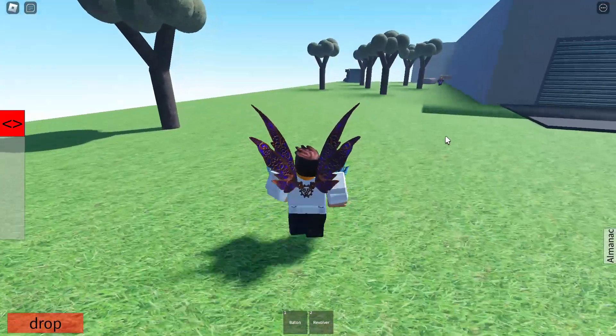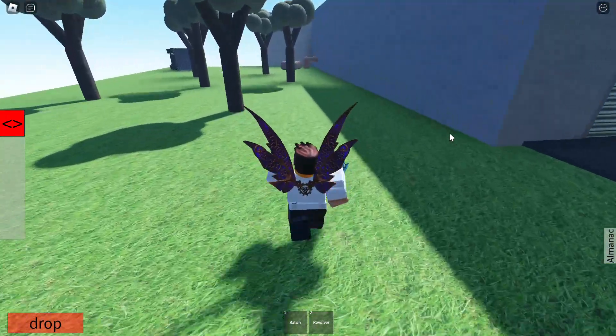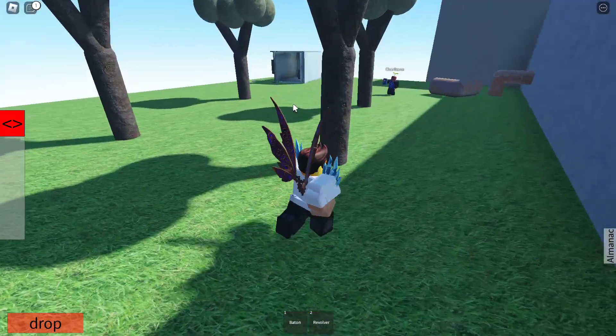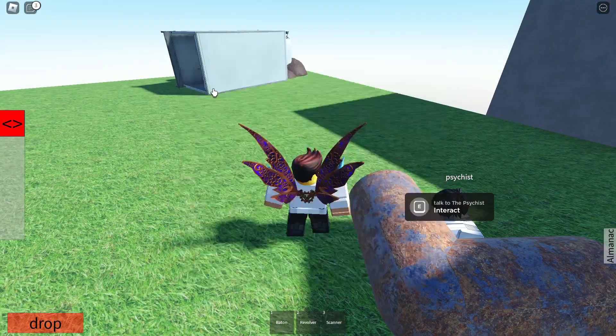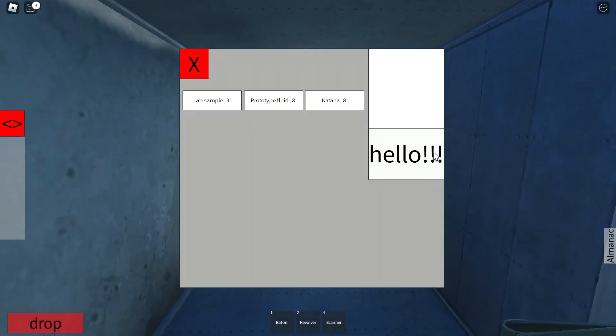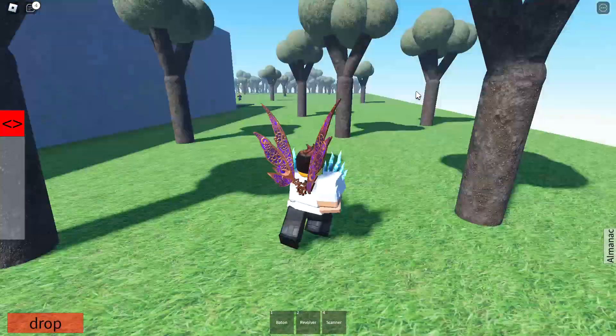You can also just wait - waiting works if you didn't know. Also, you can get the scanner, and with the scanner you can find this guy. Scrambles has opened and you can get the scanner from there too.